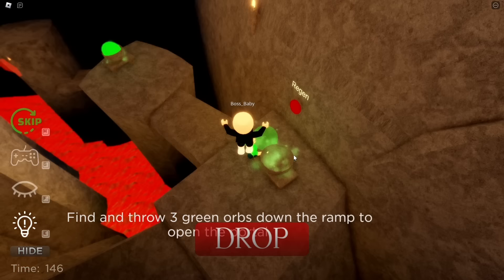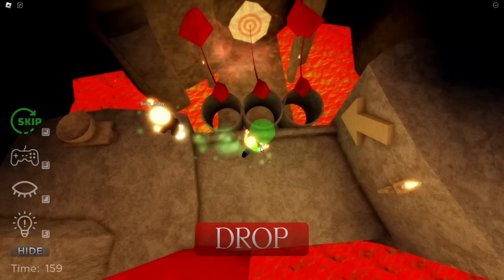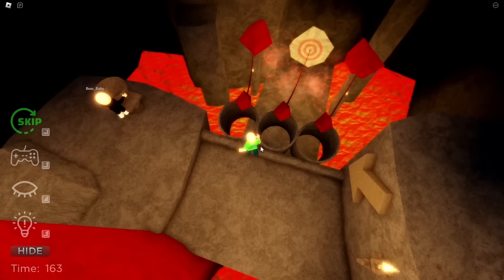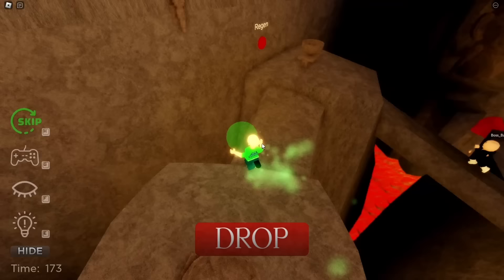Find and throw three green orbs down the ramp to open the portal. Where are the ramps? Just follow me! Oh there they are — look, there's another green orb right here. This is easy. Now I have to find one more. These orbs are kind of heavy. Look, the last one is up here, guys!